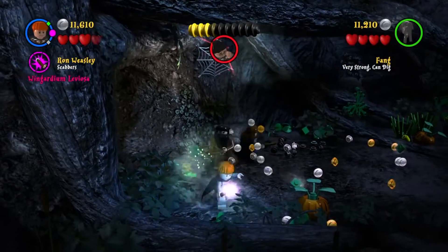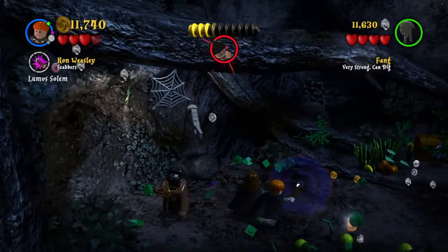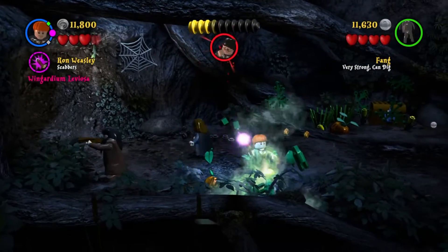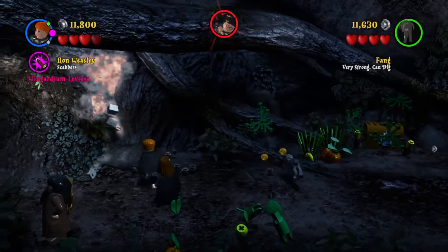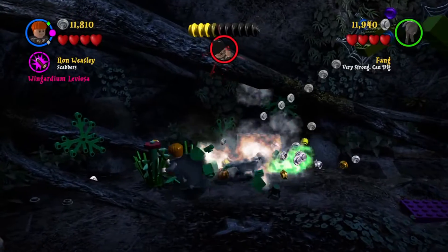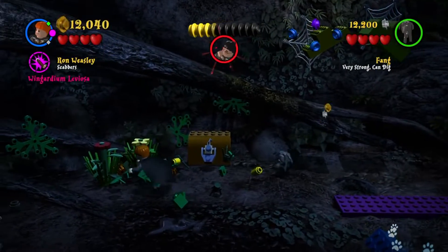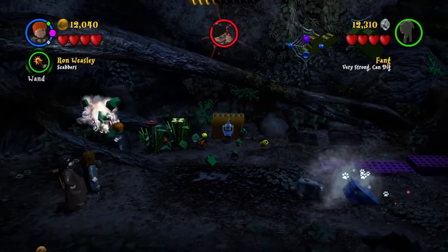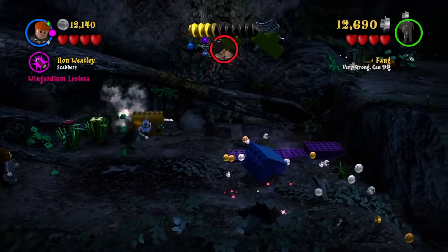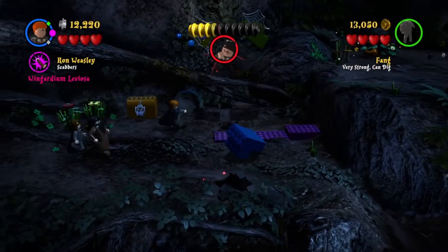In the next part we're killing these green plants in the ground that try to grab us. There's a box with a metal lock on it, but we can't break that because we don't have the spell for it yet. So we just continue breaking everything to get more money, as we've been doing this entire mission.